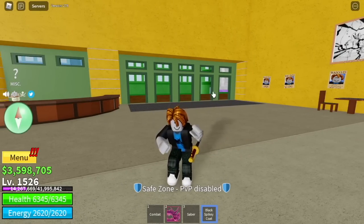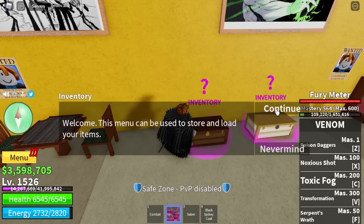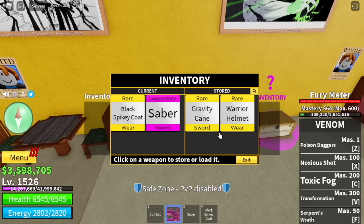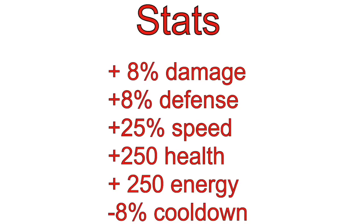Okay, so before we start, let me answer some questions. GamerNom, why the Swan Glasses? Guys, it is regarded as one of the best, if not the best, accessories in the game so far. Let me show you the stats. It increases your damage by 8%, your defense by 8%, your speed by 25%, and your HP and energy by 250 points, as well as it decreases the cooldown of all your skills.